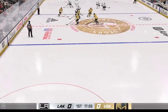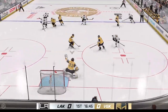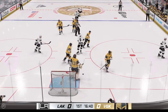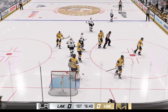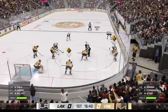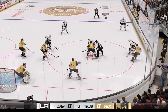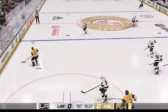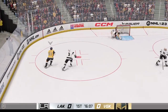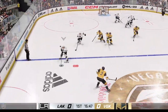Handles the pass. They go on the attack through center, puts it on net! Turned aside with the glove by Hill. The Golden Knights take possession off the faceoff, moves the puck across to Howden. Vegas is across the line and on the attack. Moves it to Stevenson — they probably want to redo on that.